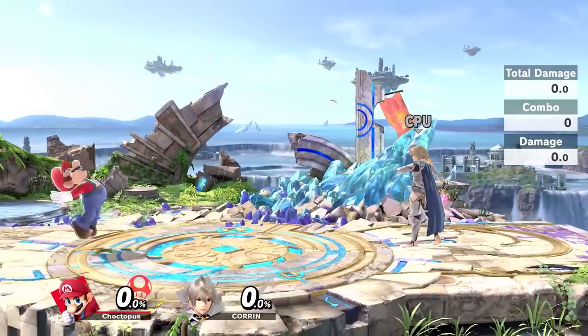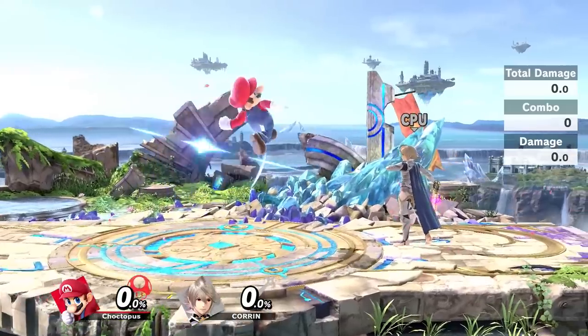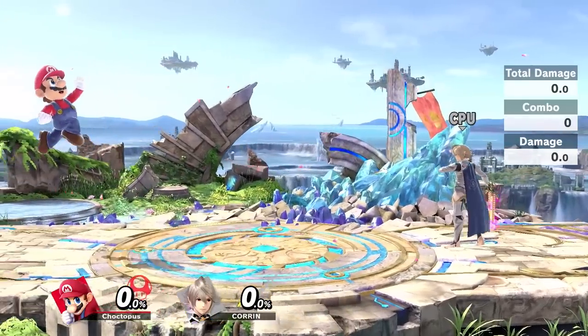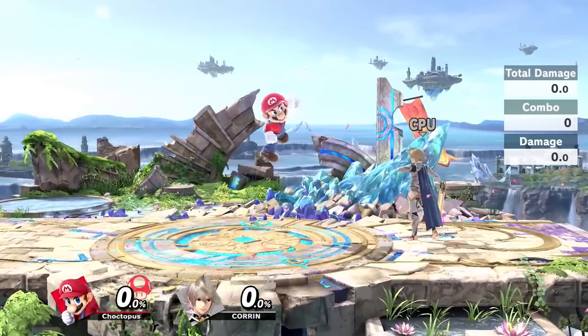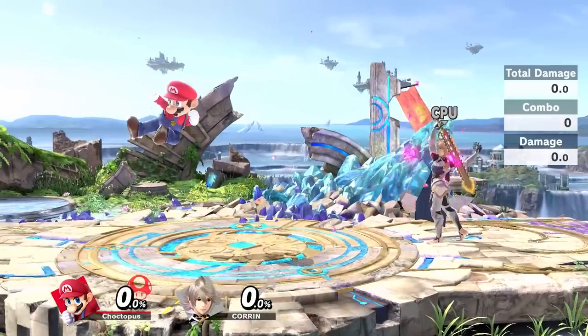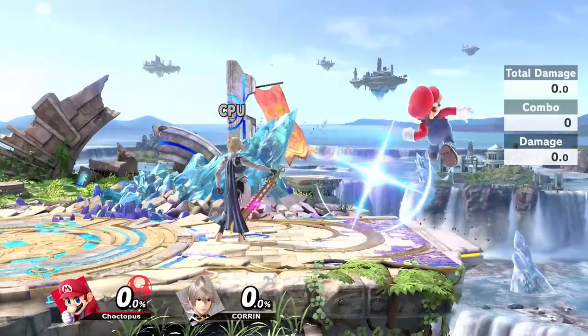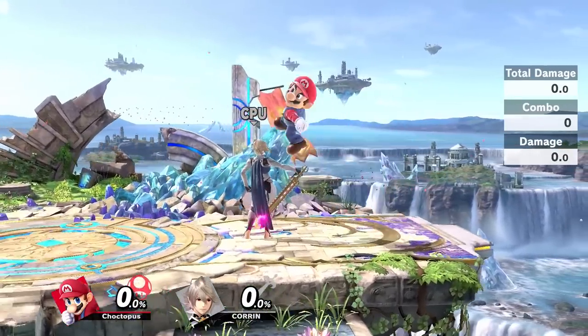Tip number three: practice short hopping. Not every meteor smash is going to come from a short hop, but knowing how to execute one quickly definitely helps. There's going to be a lot of practice involved, because there are endless matchups and each character has their own recovery. Just be patient. Get that experience through trial and error. Now please enjoy this short montage of me dunking on my opponents.